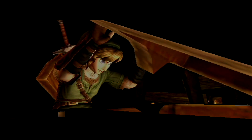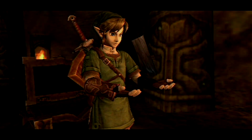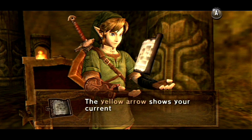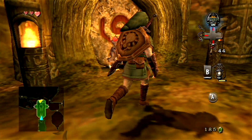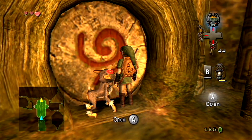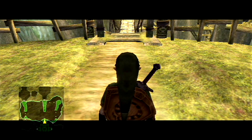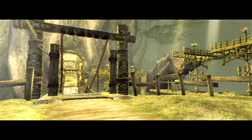Speaking of items, let's open up this chest and get ourselves something pretty important — it's the dungeon map. So now we can pretty much see where we're going and stuff like that. Now that we got that, what do you say we follow this monkey? She really wants us to go through this door, and honestly I kind of trust her since she probably knows this temple way better than we do.